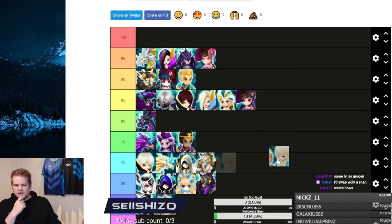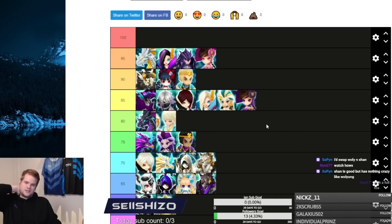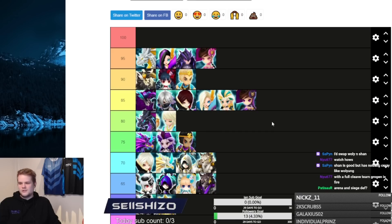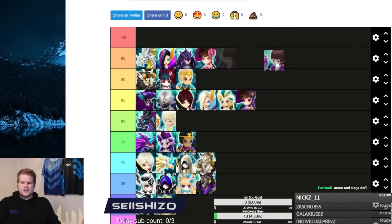Ni Gong used to be good until Woosa was nerfed and this thing was nerfed as well. We do see it a lot in siege defense but it's kind of been figured out there. You can use it in siege offense and arena offense but arena defense is not that great either. Literally if I switch my Ni Gong to an Abelio, my defense performs better in both arena and siege defense.